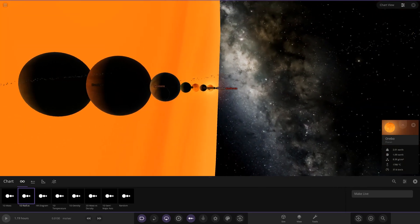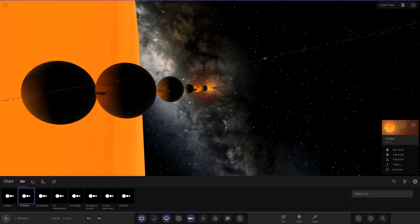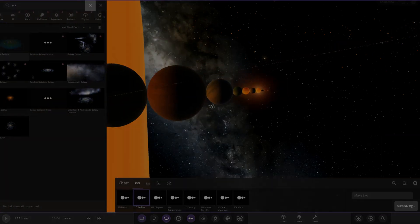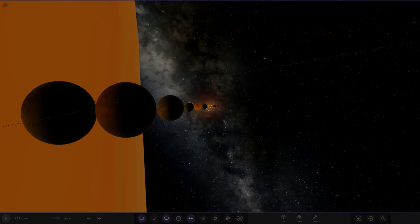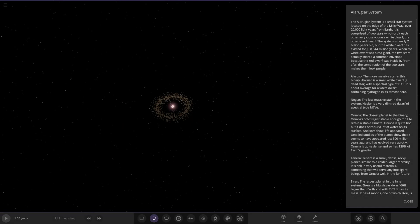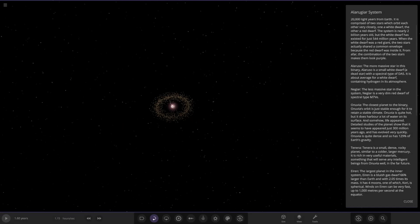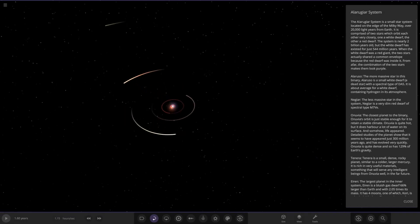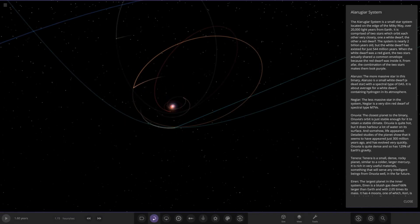Now moving on to the second system — this one is called the Alayuga system, hope I'm saying that right. Let's go ahead and see what he's prepared for us in the second system. We've got a lot of reading right away — do we like our reading? That is a very lot of reading.